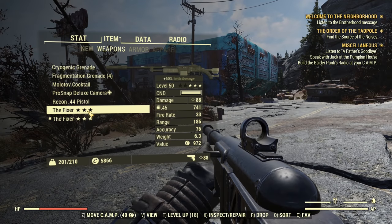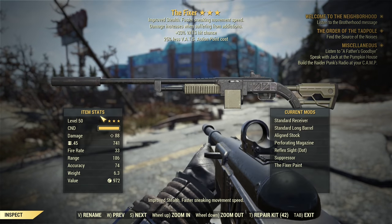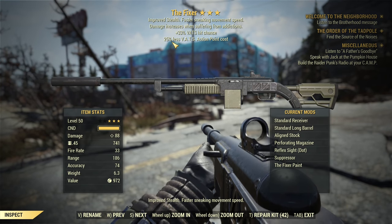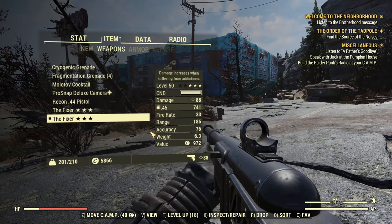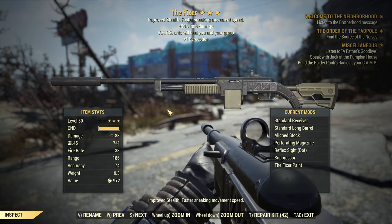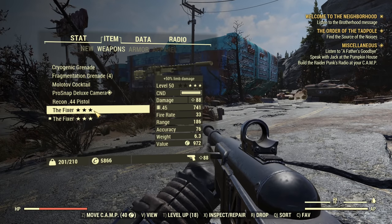I have two weapons here. One with limb damage and another with VATs hit chance, both with exactly the same damage. One is Junkies but I have no addictions, and the other is Medics, so damage is not affected. I intentionally put a standard receiver to reduce damage a little bit, as we need slightly lower damage to show the difference.